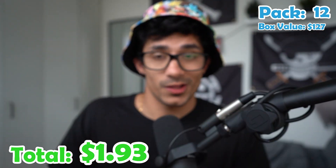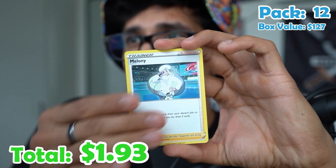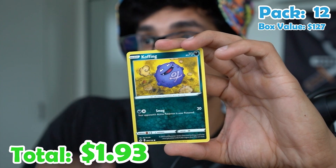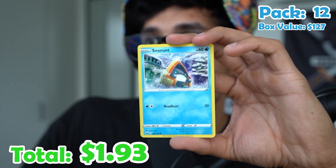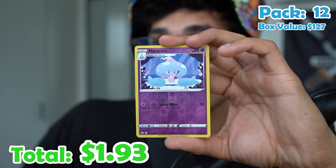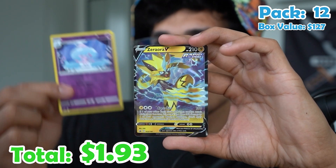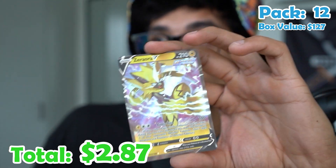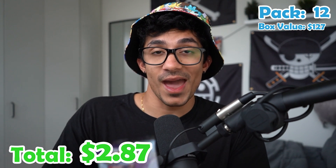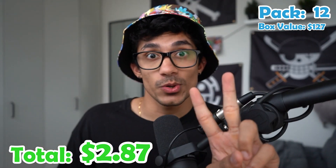Pack twelve. Energy, Millie, Whirlipede, Sableye, Slowpoke, Koffing, Yamask, Yamask, Snorunt, Grookey, a Hatenna reverse, and a Zeraora V. Two hits out of 12 packs. Two in a row — can we get another one?